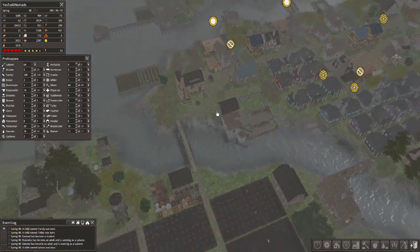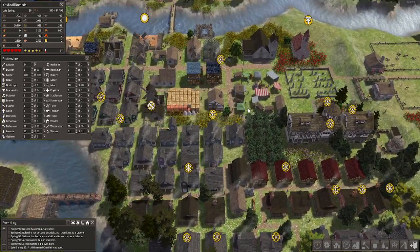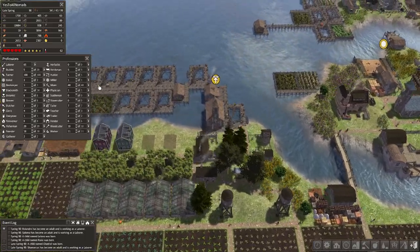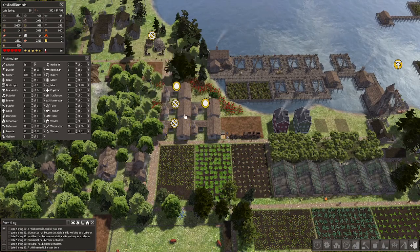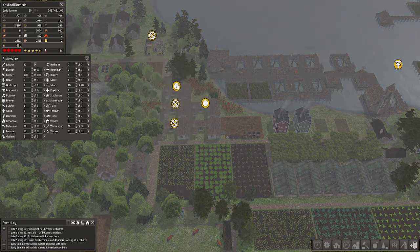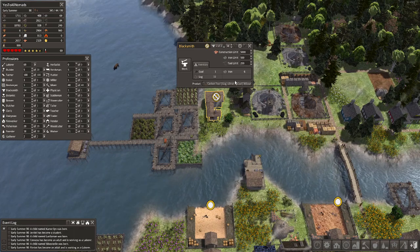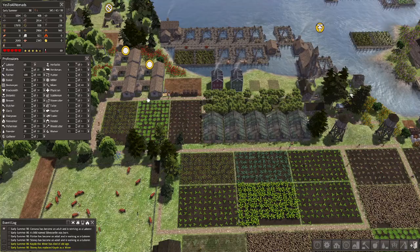Hello everybody and welcome back to our Yes to All Nomads playthrough here on Banished using the Red Ketchup mod. We are in okay shape. We're low on firewood and tools are not amazing, but we have a lot of people making tools. Part of the problem is we're currently making copper tools. We have some coal production to help us with carbon tools — carbon tools last longer, so even if we make fewer, they're better in the long run.